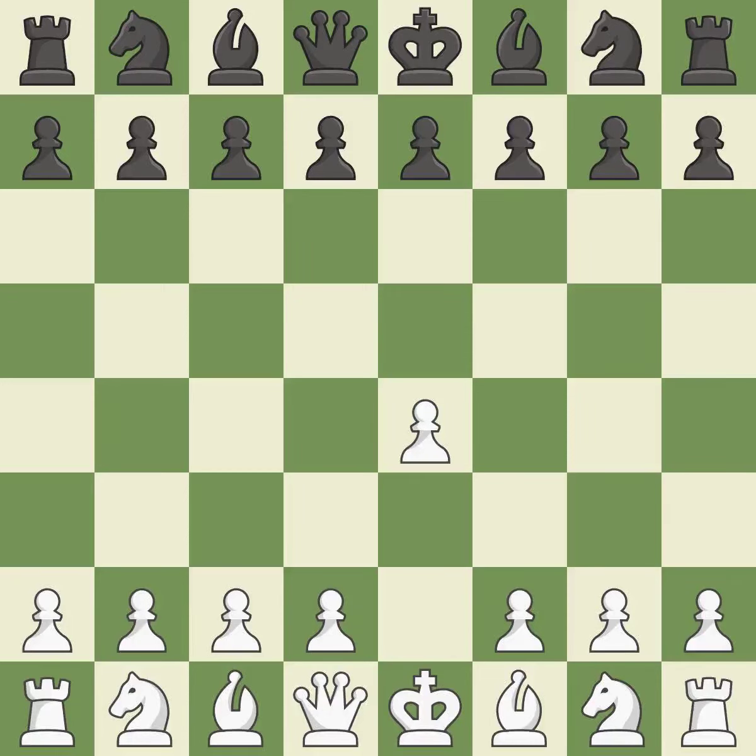Sharp games are frequently the result of starting with the king's pawn, since it dominates the center and frees up the bishop and queen on the light squares. The C pawn in the Sicilian Defense controls the D4 square. Nf3 moves the knight toward the center in anticipation of a pawn push on D4, where it will be ready to retake the piece if Black captures on D4.